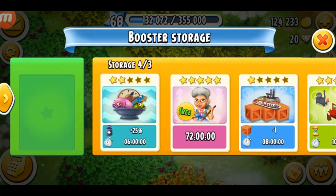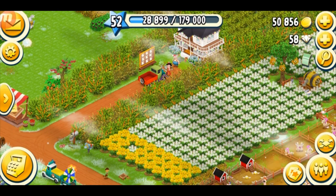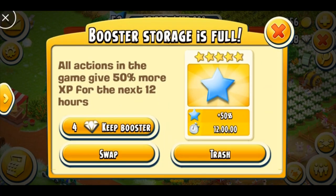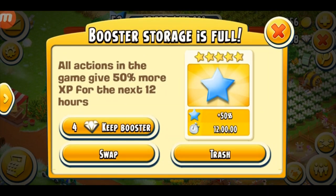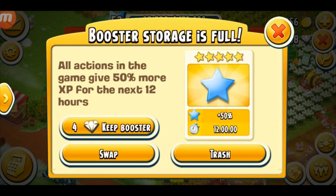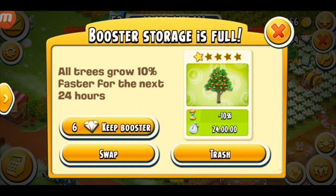Here are some of the boosters — you can see the rose booster, which is my favorite. Now here's a tough condition: booster storage is full and I'm not sure what to keep or trash. There's one great booster which gives you 50 more XP for 12 hours, and then tree boosters and a machine booster. I'm going to spend four diamonds to keep the machine booster because it is very important and it's a rare booster in the game.